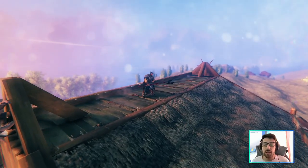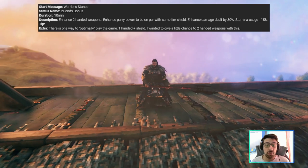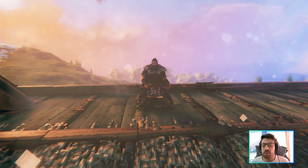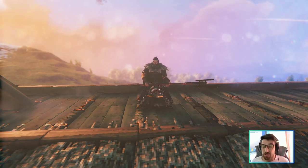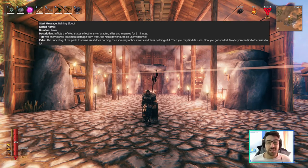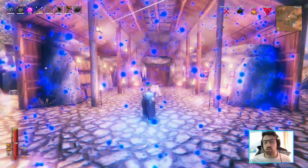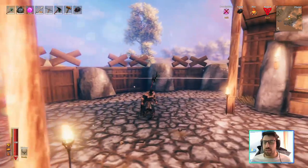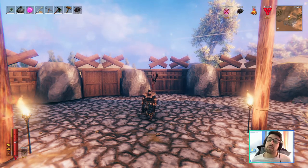The draugr elite trophy enhances two-handed weapons and their parry power to equal the tier of the shield you're using, giving two-handed weapons more offensive and defensive utility — which makes sense. The leech effect applies the wet status to enemies, which is actually useful if you have someone dealing frost damage, since wet amplifies frost damage.